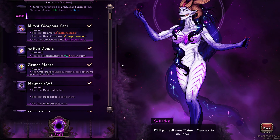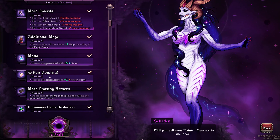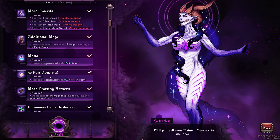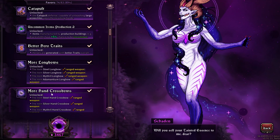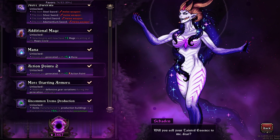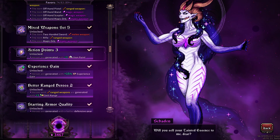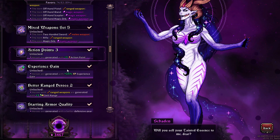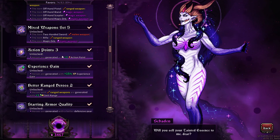Down here are action points. The first action point doesn't cost a lot of essence, but the second action point costs around 5,000 to 10,000 essence, which is a lot. Even though unlocking gear sets and different weapons costs less essence, you really want to save up and get the action points. There is also an action points 3, but you can't even get it to appear in the interface until you unlock some other prerequisites besides action points 2.